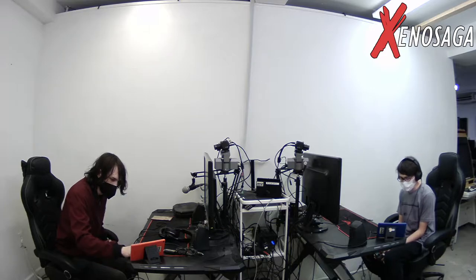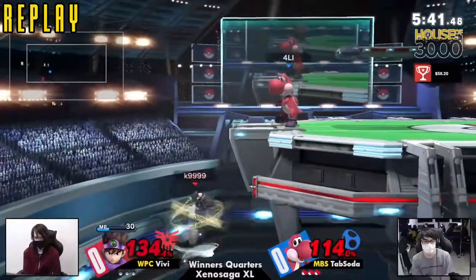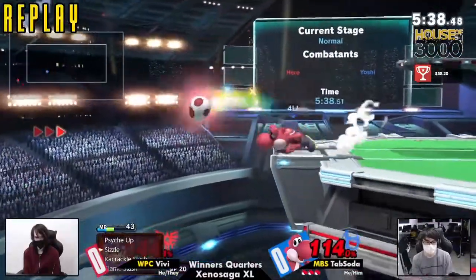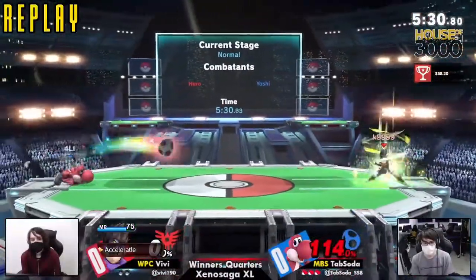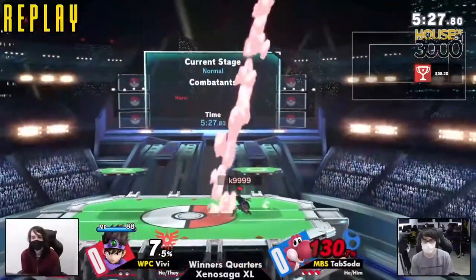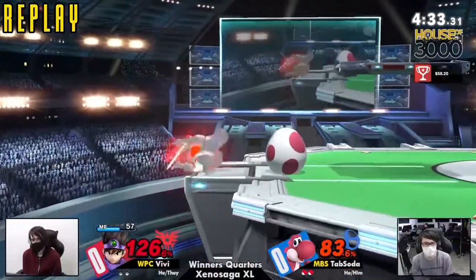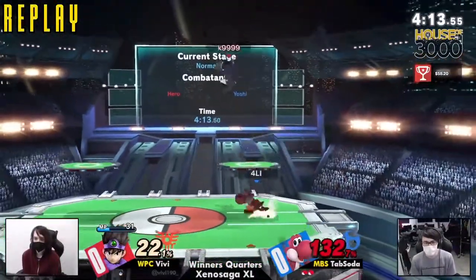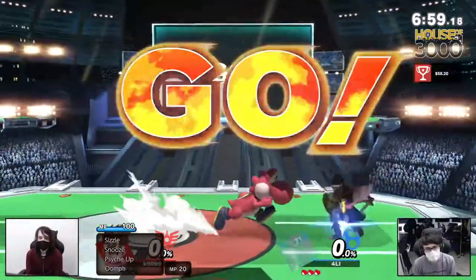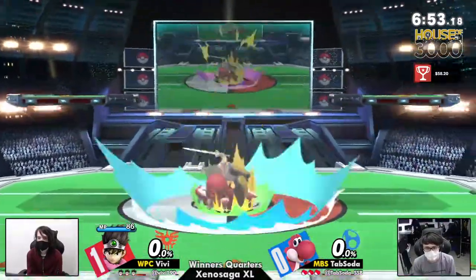He was fishing for the up tilt, throwing it out a ton, because he knows that Yoshi loves to be aerial. And as a response, Tab Soda started playing extremely grounded. But that's the nice thing about Hero — especially when you have something like Psych Up or Oomph — you now have a kill throw available to you. Opponents can forget that because they've been so scared of the up tilt, and then he just grabs you, chucks you up, and you're done. At least Hero has a grounded kill move in that up throw and that up tilt — a great anti-air with Psych Up.